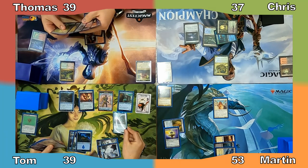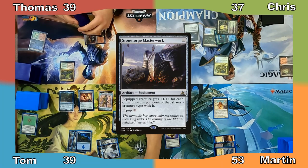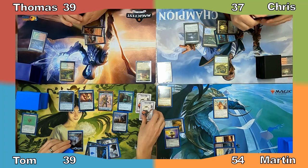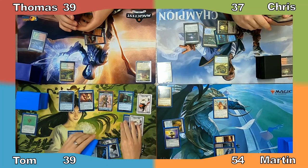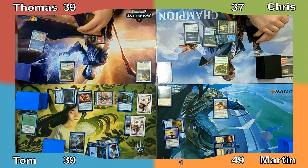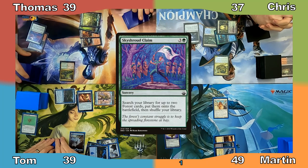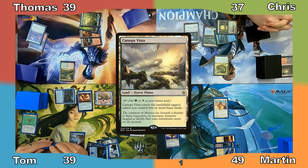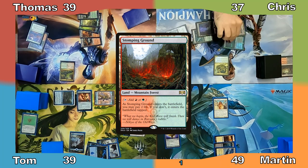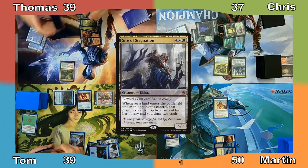Why do I get the feeling that I will be saying this phrase an awful lot this game? Tom casts Stoneforge Masterwork, creating a second Thopter. Martin gains a life and Tom equips his Masterwork to his newly created Thopter before moving to combat. He attacks Martin with his Construct and Sai, dealing him 5 damage, then passes to Thomas. Thomas plays a Forest and casts Sky Shroud Claim, searching for Canopy Vista and Stomping Ground. Chris plays a Swamp and casts Sire of Stagnation. Martin gains a life and Chris ends his turn.